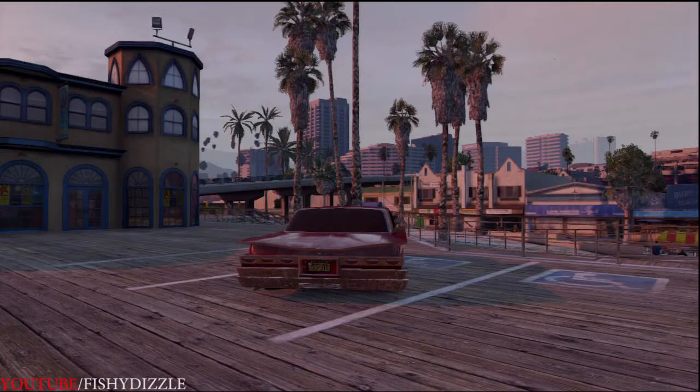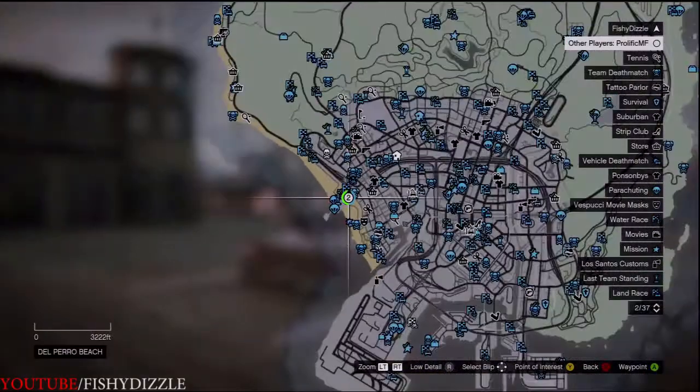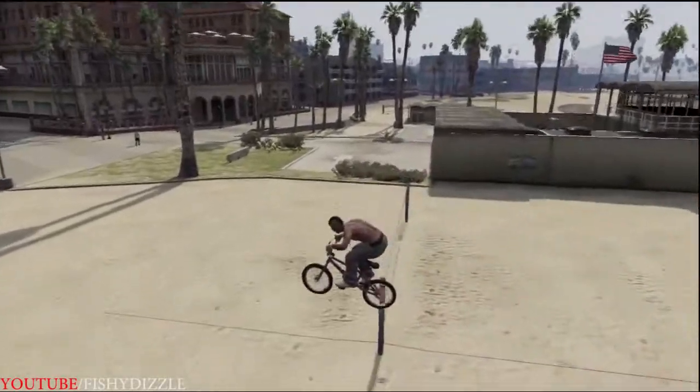Now we head out to Vespucci Beach. There's two rails here that you have to hop over another rail to get to, which gives it that difficulty rating. It's also one of my favorite spots as it's relatively hard to do.